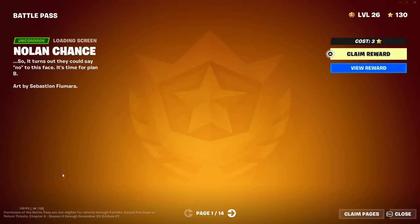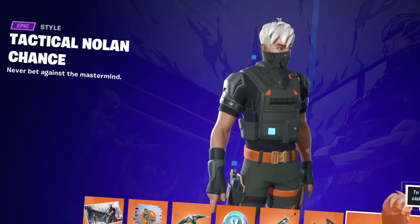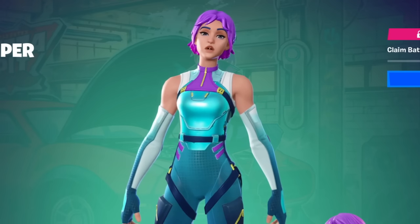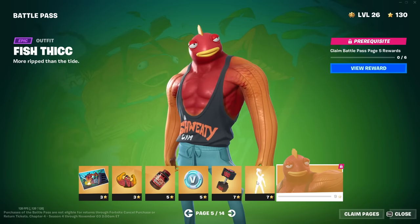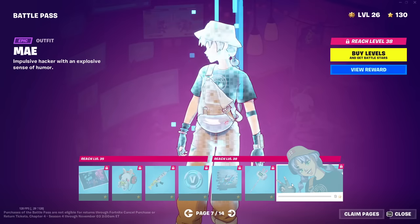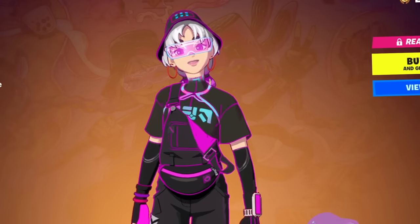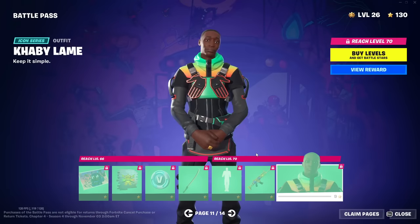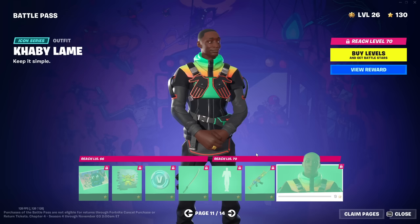Let's check out the battle pass. The first person is Nolan Chance, and Tactical Nolan Chance. Piper Pace, Hyperspace Piper Pace — say that five times fast. Fish Thick — everybody's favorite. This kit is awesome, I cannot wait to unlock this. Great name, by the way — whoever came up with that deserves a raise. We've got May, Cooler May, Antonia, Scary Antonia — reminds me of that old boss. And then of course, Kaby Lame, the TikToker. Do I know why they added him? No, but he's cool.